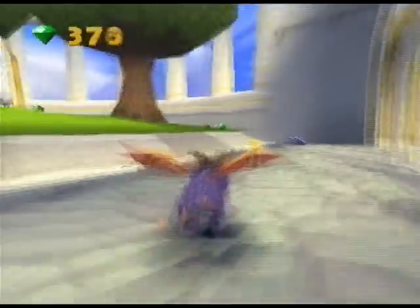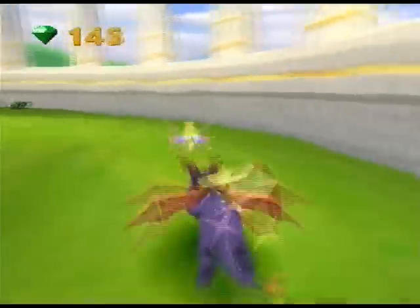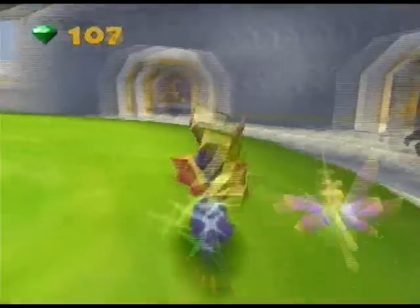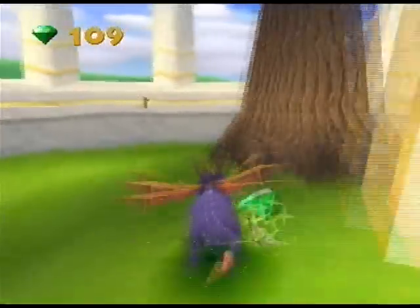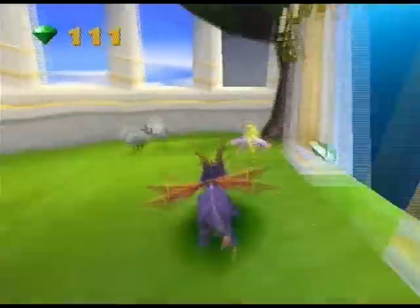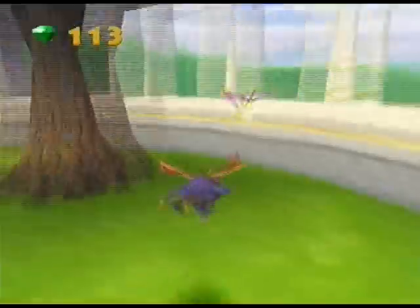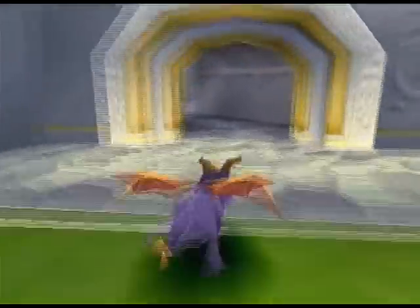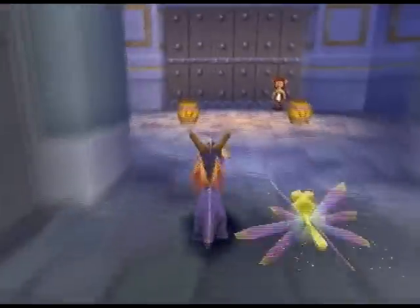And here we have an entire level based around swimming. So if you don't know how to swim by this point and somehow managed to get here without that skill, good luck — you'll barely be able to do anything in it. I think that's all the gems you can get around here for now. Aquaria Towers — I do actually like that level, it's a good swimming level.